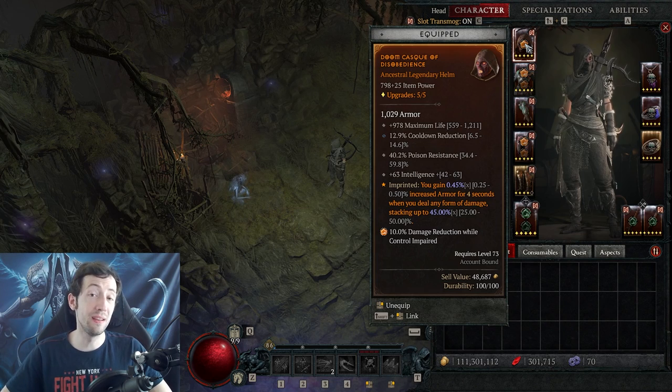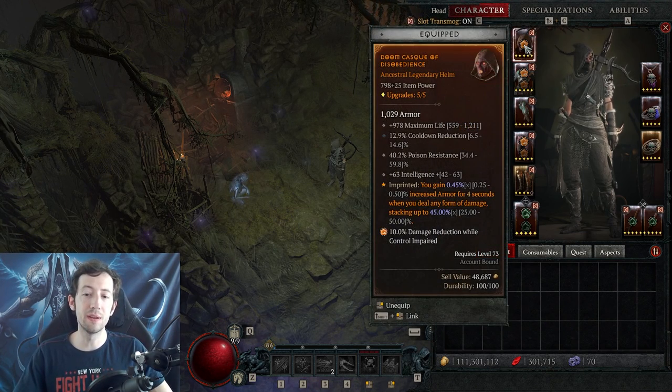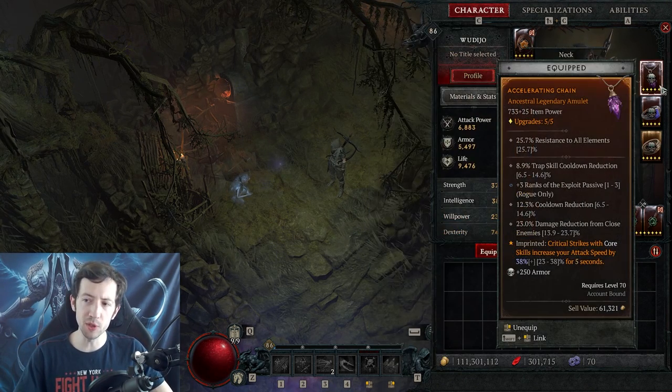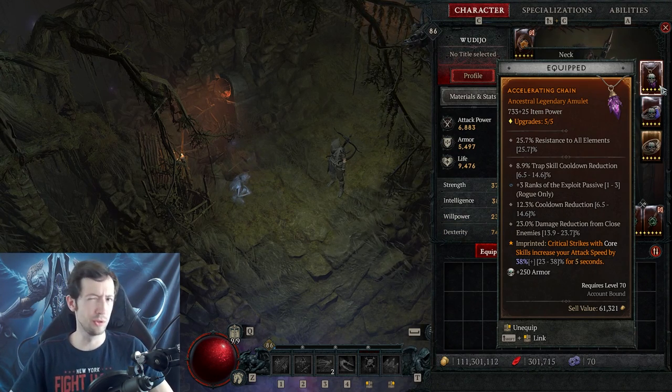Number one: run defensive aspects that actually do something for your build. I have a defensive here, another defensive here, and the pants are only defensive — you are forced to have defenses there. Optionally you can even have a fourth defensive aspect on your amulet, but this is usually not really needed.